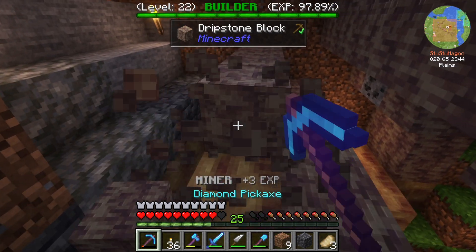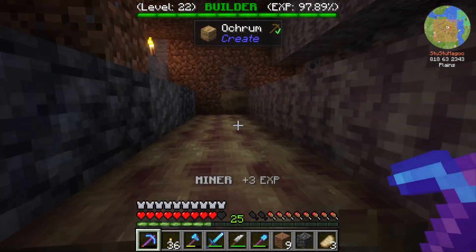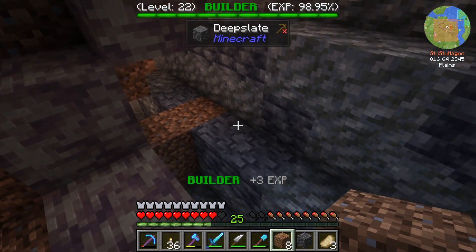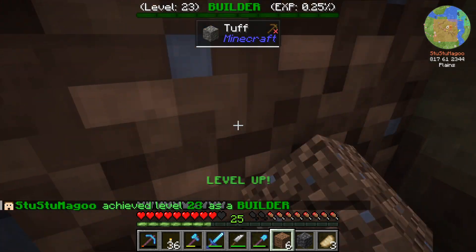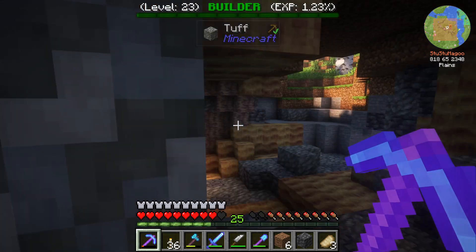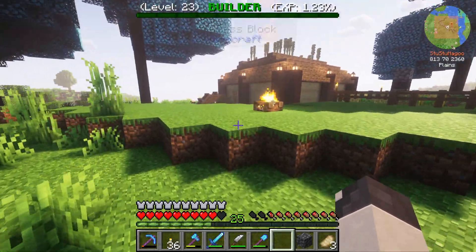And then I dig this out - this is where we're funneling all the water. Make sure that's contained. We keep the water in this track. Oh, we reached level 23 as a builder - we're almost enough to use those backpacks we got as a gift. That should be good enough. Now we just gotta get water for that. We'll need a bucket, and we're getting more iron by the moment with our iron farm.